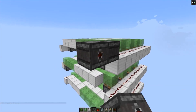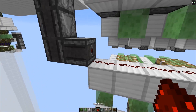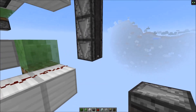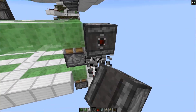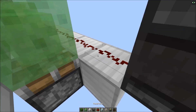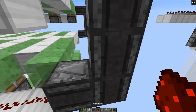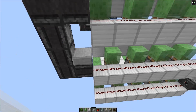Now we can start connecting the layers. So here we take two observers having them facing down. We do the same here and also on the other side. We also do this on this end. Mobs could spawn on top of those observer blocks, that's why we need to put down slabs on them.